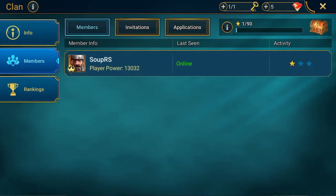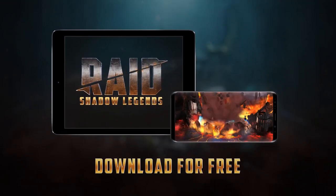Clan tag is SOUP. If you guys would like to join my clan, just search me up in the clan section - super, S-O-U-P-E-R - and make sure to join my clan and let's get some stuff done.